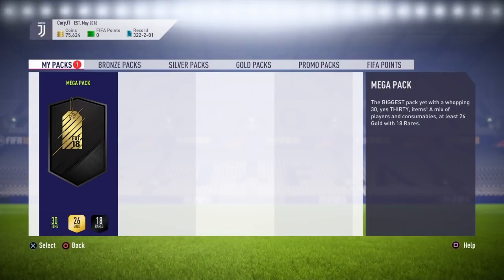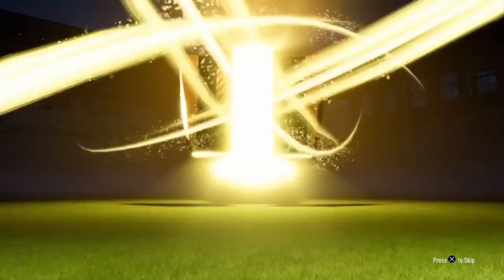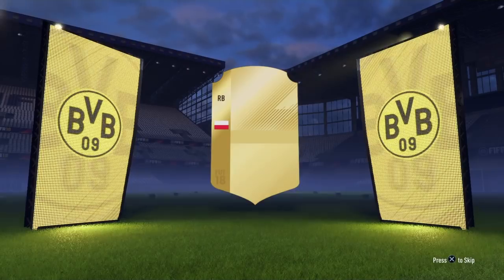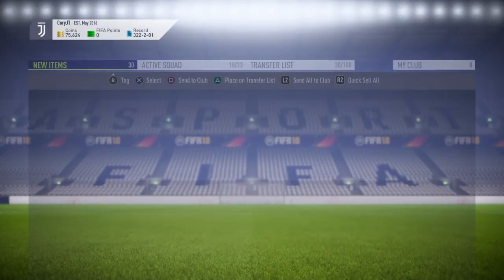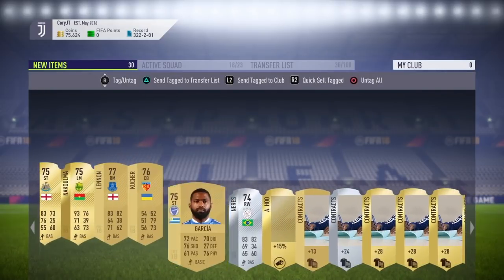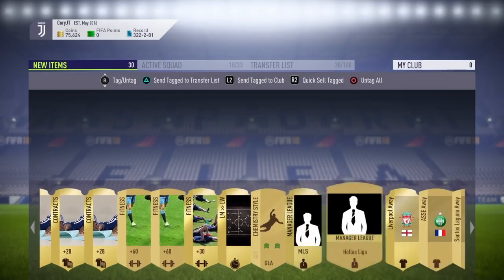Finally the Mega Pack — 30 items, 26 gold, 18 rares. We got a billboard! It turned out to be Piszczek, 83 rated. Not the best but better than nothing. Some decent players in the pack that might sell. Sending tradeable items to the transfer list and keeping contracts for future use.